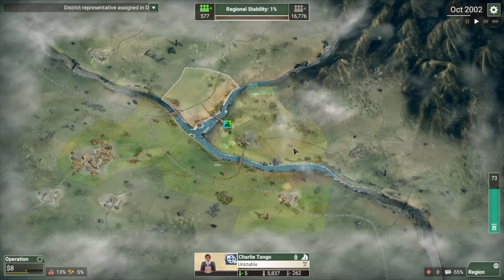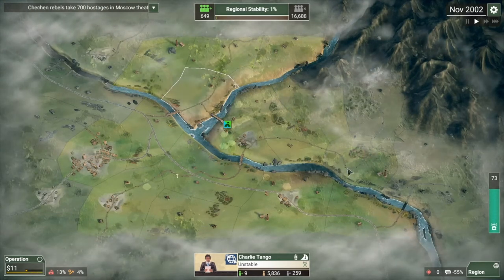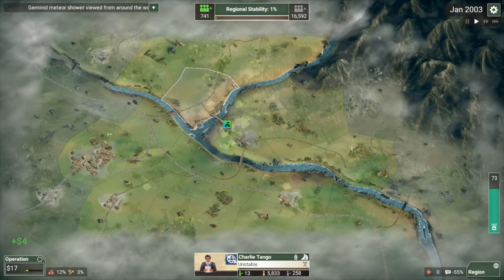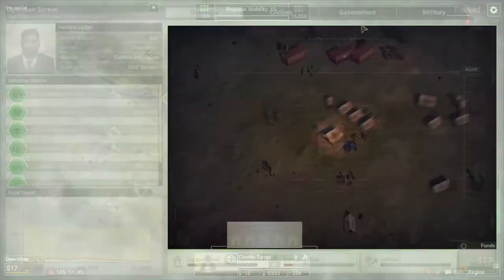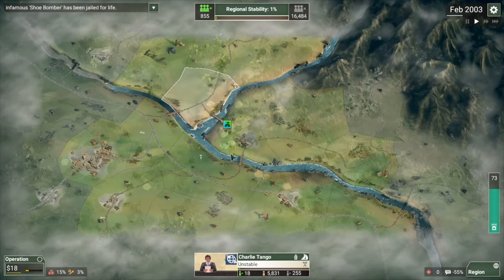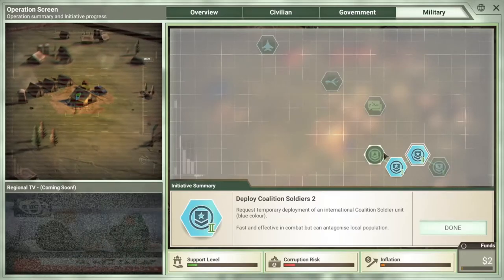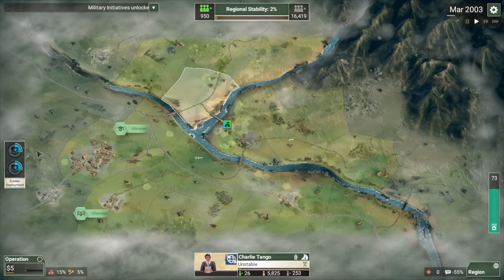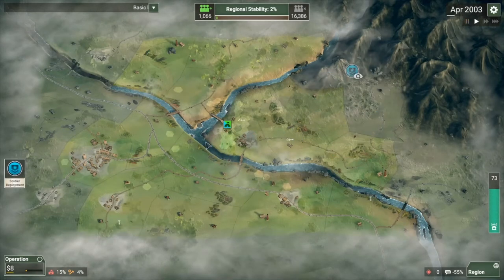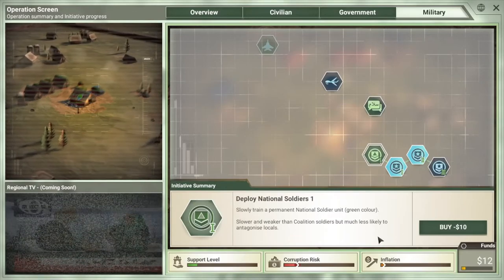We're about to get a message about the insurgents rising and we will start to build up our army. Up to $17 — water is actually wanted right now, let's get a head start on that and get it rolling. Military action is now acquired. Hurry up and try to see if you can find the insurgent base. While they're doing that, we are going to grab National Soldiers.